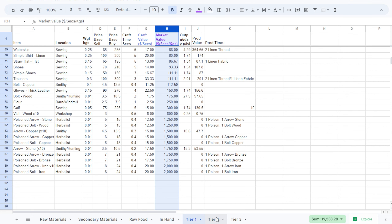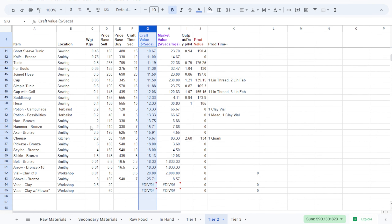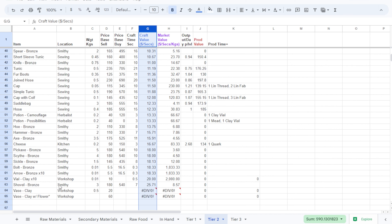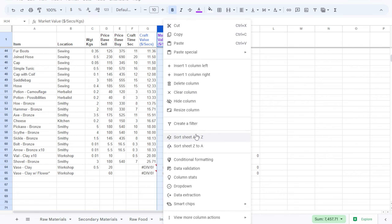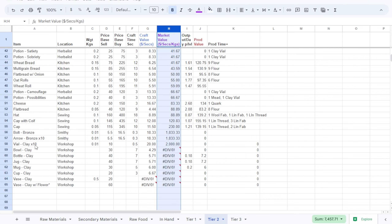Now let's look at Tier 2, sorted by craft value. Some items at the bottom have incomplete data — feel free to add it. Clay vials and shovels are at the bottom of the list, though shovels are heavy. Sorting by market value, we can see that vials, arrows, and bolts are number one. If you don't have those resources, you go to caps, hats, or flatbread.